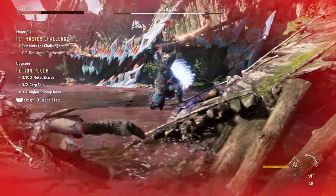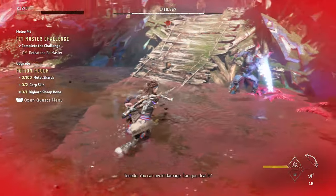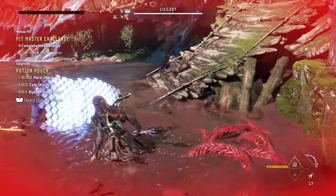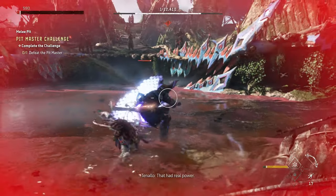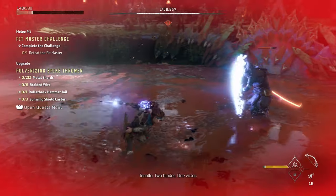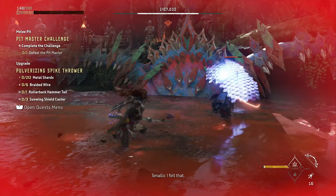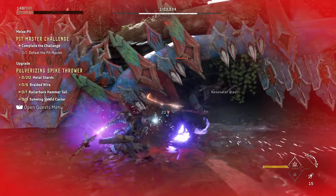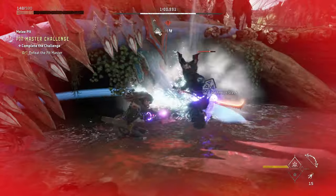When he's stunned and open for attack, you want to tie in some Half Moon Slashes, which is done by holding R1. You can also tie in a Half Moon Slash in between combos. There's also a Spinning Scythe attack, which is R1, R1, pause, then R1, R1.